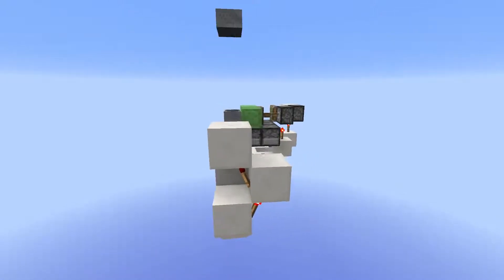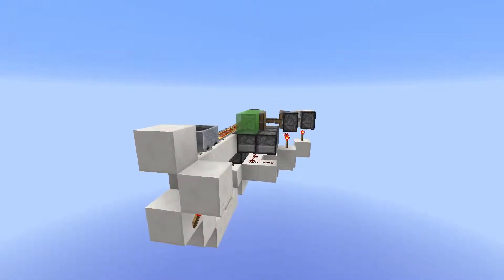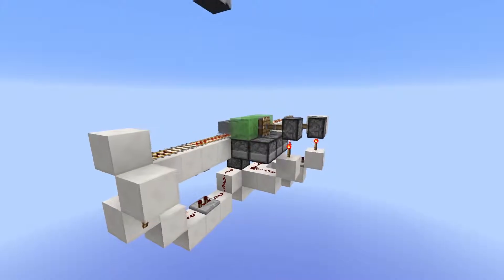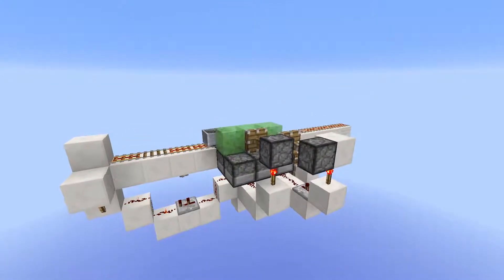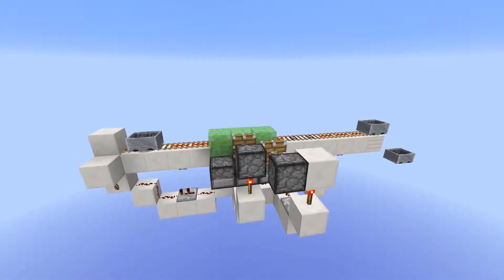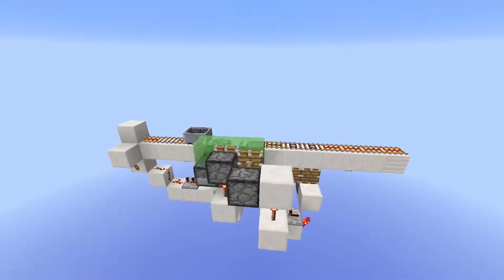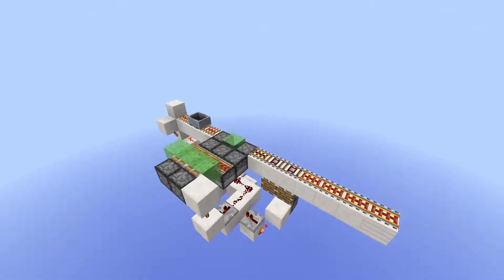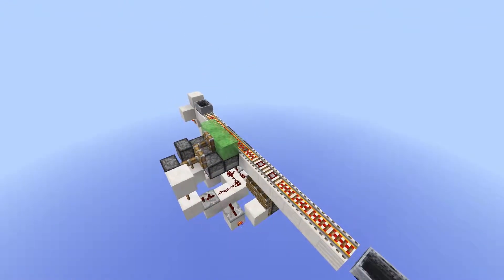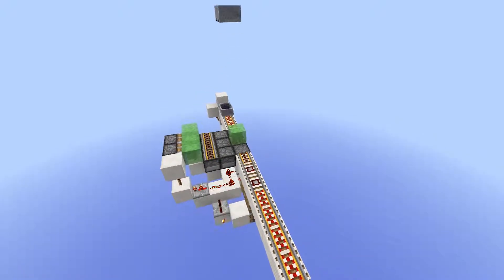The way it works is very simple. It uses slime blocks to send a minecart flying into the air so that another one can pass under it. A barred-based circuit detects when a cart is approaching the station and sends a short pulse to the machine. The signal activates a double piston extender that retracts the rails and then makes the slime block appear from the floor.